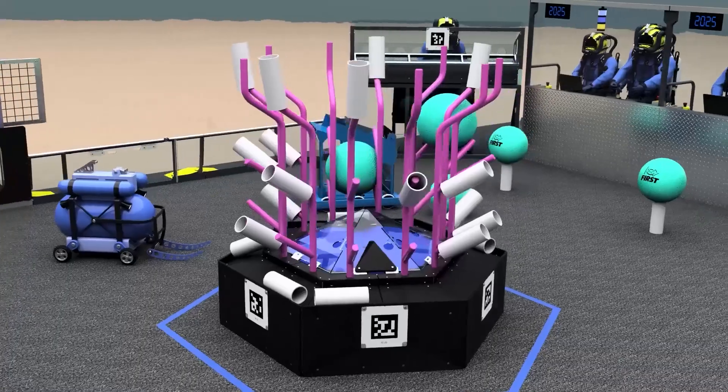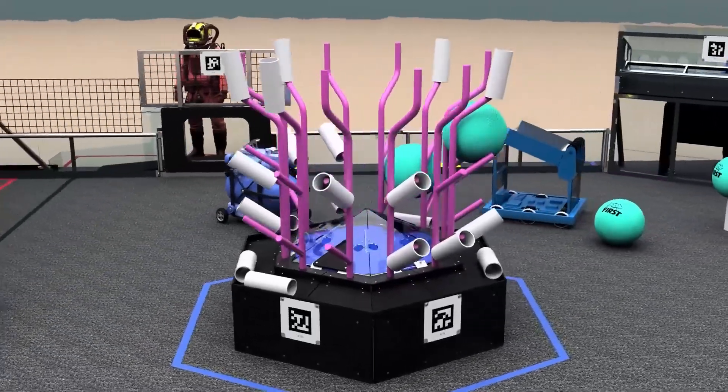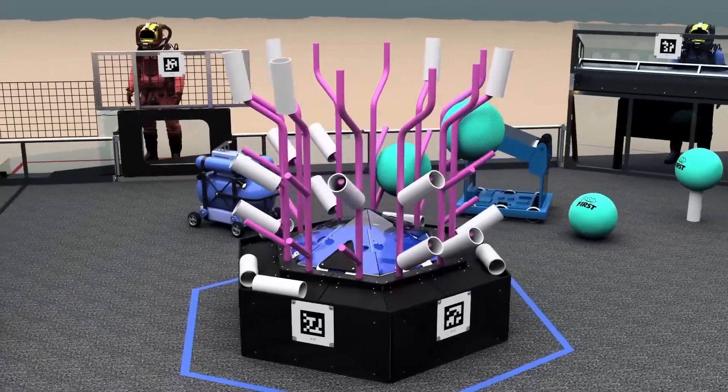For Reefscape, there are four field elements: the reef, the coral station, the barge, and the processor. The reef is a field element where the coral is scored. It has four levels — the bottom of which is a trough, the next two levels are angled tubes, and the top level has vertical tubes.